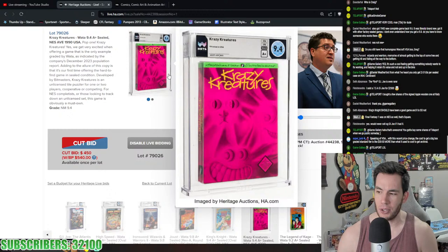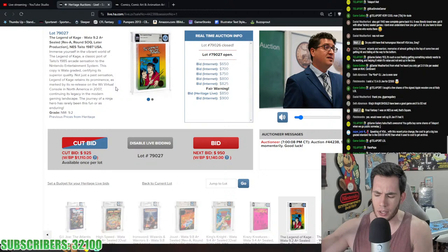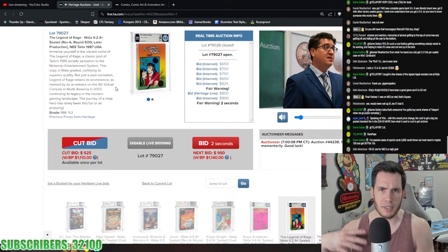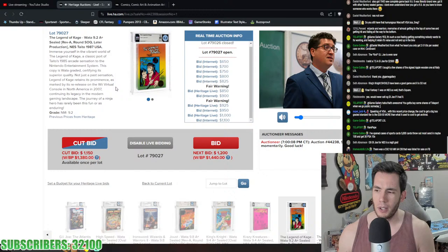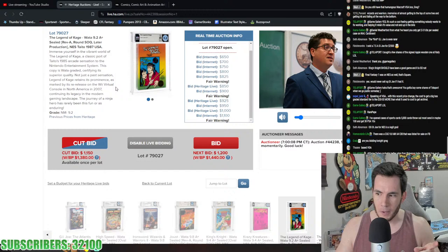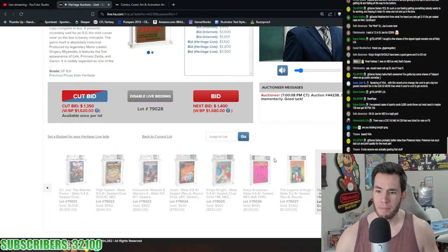Going into Crazy Creatures 9.4 A+ unlicensed from American Video Entertainment. Speaking of VGA and their recent price change — the cost to get big box graded at standard tier is now 30 to 50 dollars more than archival used to cost. However, Famicom, PSP, Game Gear, and Japanese GameCube will now be accepted at standard tier for around $50, which is a big improvement from $115.